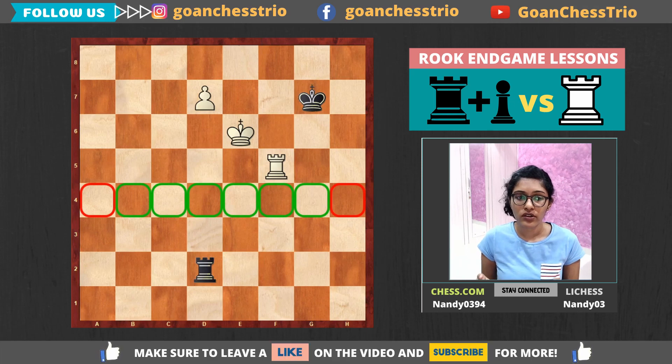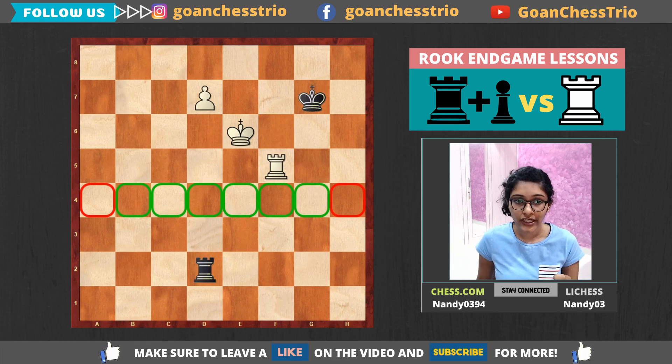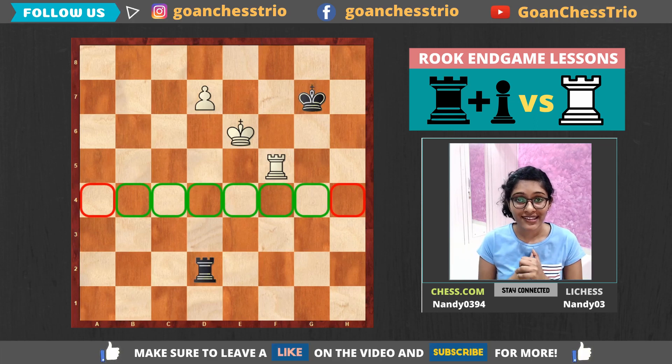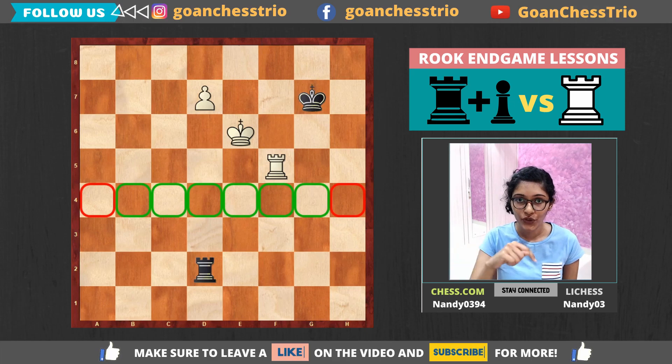Regarding the rook pawns — the A and H pawns — I will be talking about this in another video, so keep yourself updated. So yes, this was it with building the bridge. I hope you could understand my explanation. If you have any questions or suggestions for future videos, please leave them in the comment section below. You can also follow us on Facebook and Instagram at GoAnChestrio. I'll see you in the next video. Bye-bye.